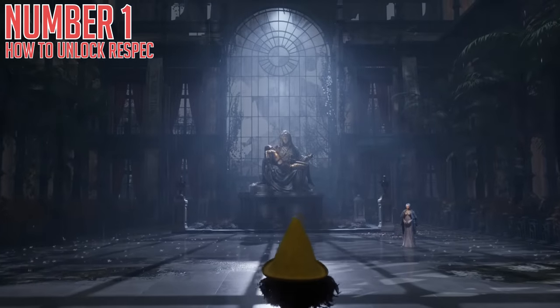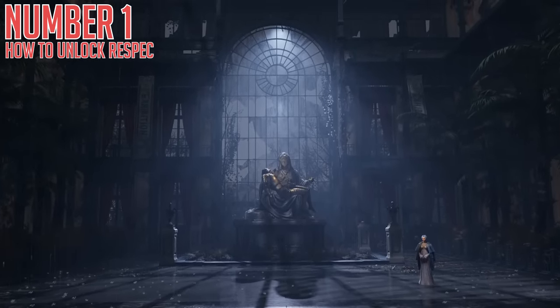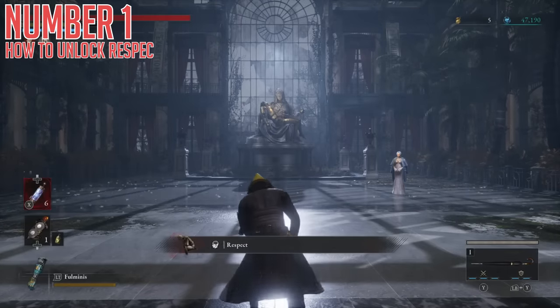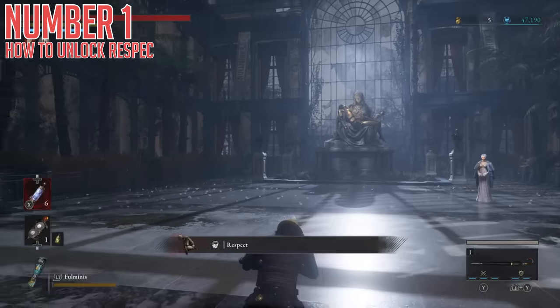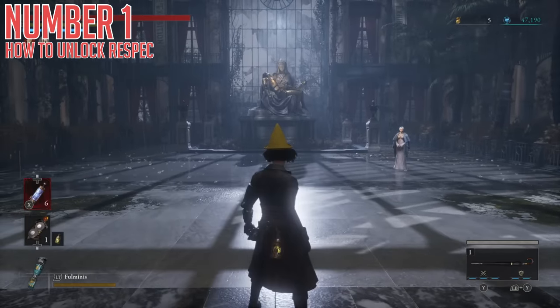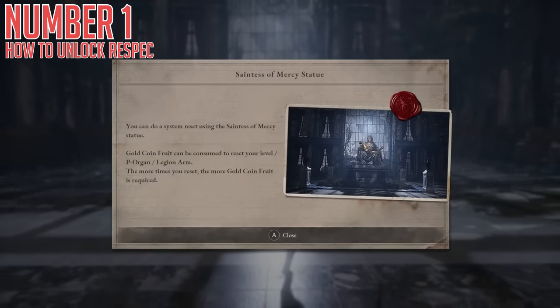Every time you reset one of these, the cost of that reset will go up, but Gold Coin Fruit are simply a time-based thing, not an amount-based thing. They're not limited in how many you can get, just how long you have to wait until you have them. So technically you can do this pretty infinitely, even if it definitely has a cost. It's really awesome and effective, and if you've been wanting to try out another weapon that totally didn't fit your starter build, this is definitely when you would do it.